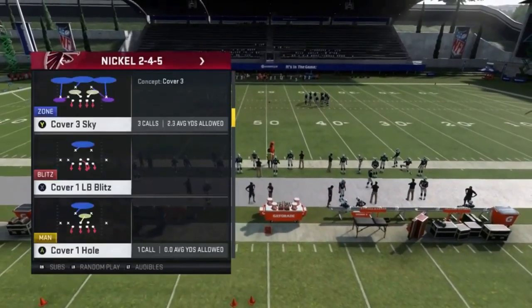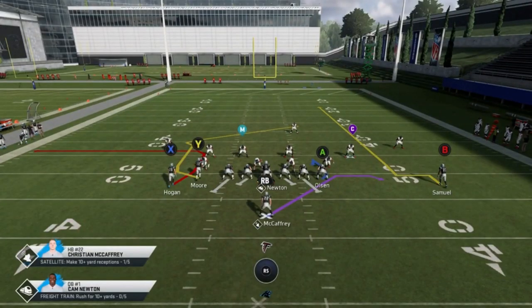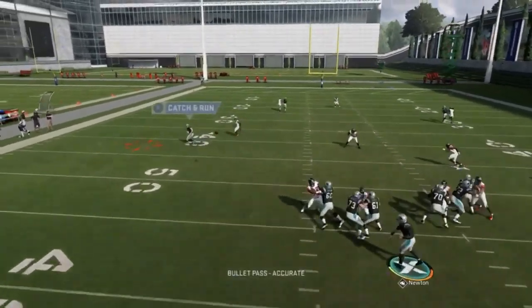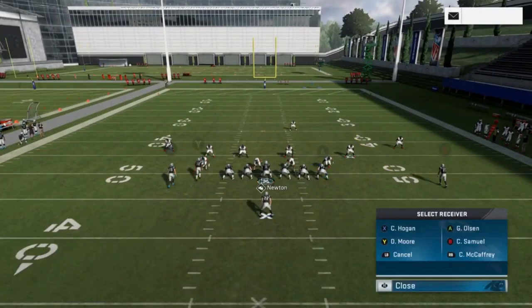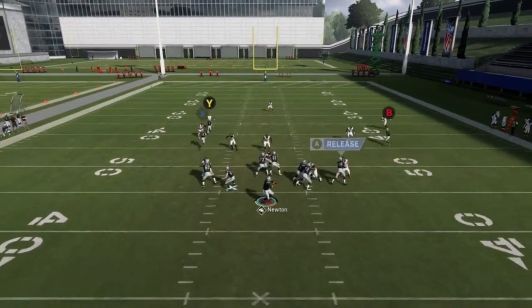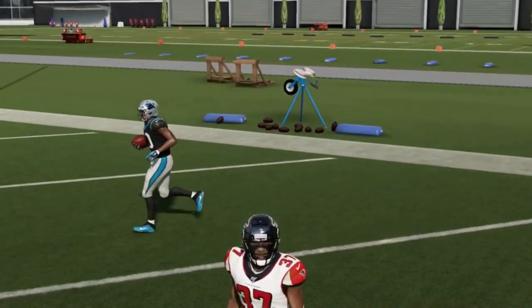Next, dig in up. Put the B route on a smart route, streak the Y to pull coverage, and the X route is a good man beater in its own right as a check down. This is mostly for cover one man but works against anyone. Block the running back since your routes are set. Pass lead the B route outside — the smart route really gets past the corner.